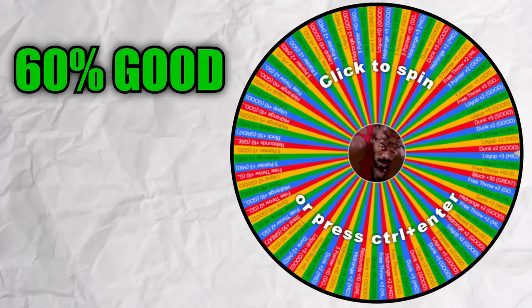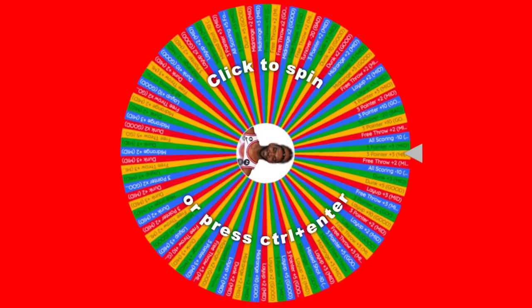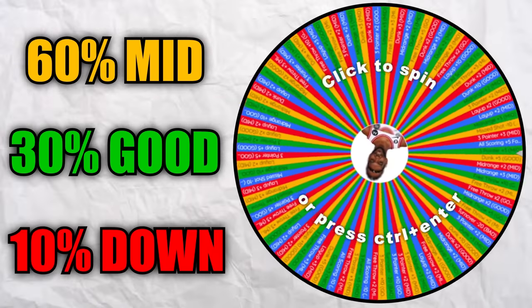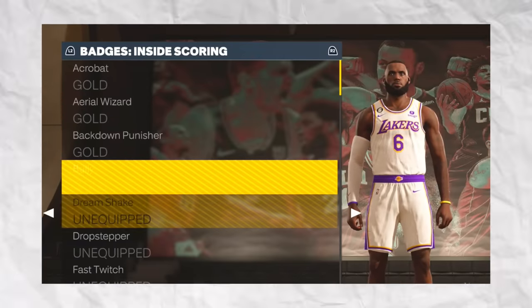Today, LeBron and Durant will be racing to score 1,000 points in a game. But every two minutes of the game, they'll stop and both play a challenge. Whoever wins the challenge will spin from the good wheel — a 60% chance of a good upgrade, a 30% chance of a mid-upgrade, and a 10% chance of a great upgrade. Whoever loses will spin from the bad wheel — 60% mid-upgrade, 30% good upgrade, and 10% downgrade. These upgrades are not attributes and badges; they are ways to assign new point values to different types of shots.